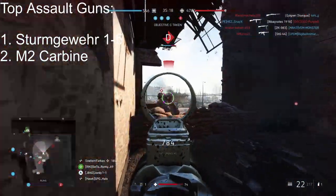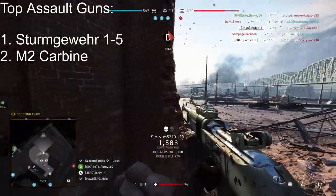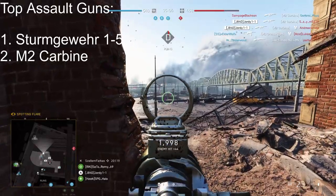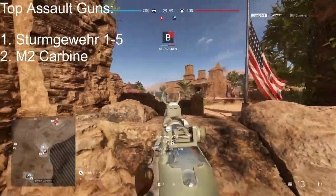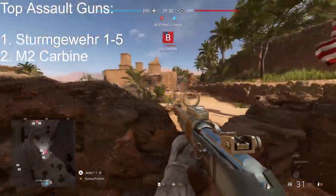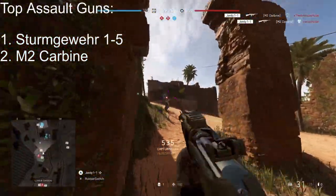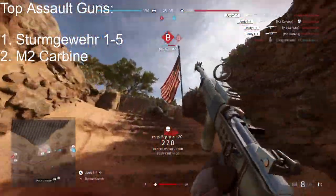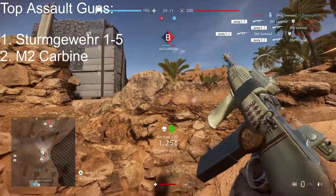If you're the more accurate type of player that generally hits all or most of your shots, the M2 Carbine is definitely a gun for you. It's personally one of my favourites for mid to long range gunfights, but it can let you down at short range against medic guns and the M1907 or Type 2A if you don't hit all your bullets. It has very low, mostly vertical recoil, so for a new player with good recoil control it's a great pick.